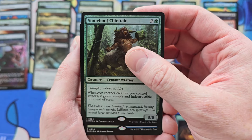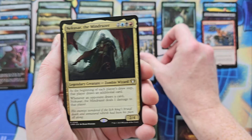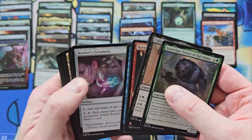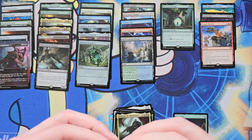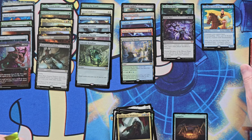Stonehoof Chieftain and Foil. Land — Rejuvenated Springs, I'll take that. Nekusar, who is an absolute monster. We're going to probably be short on the Mythics. You know what? Great Henge — you got promoted.